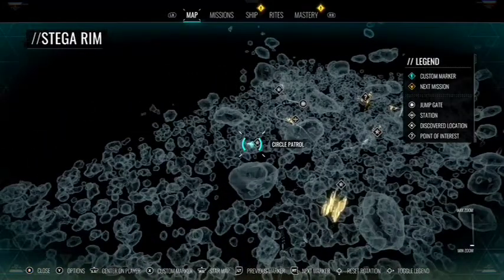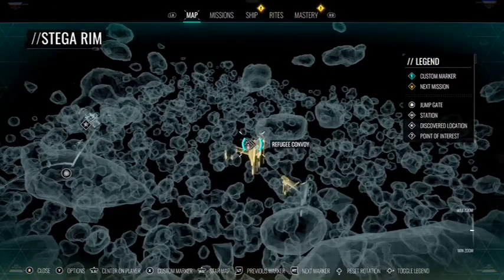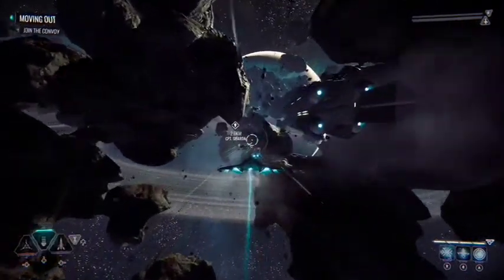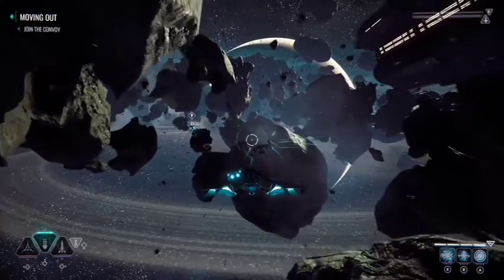The next upgrade to look out for is the Crystal Capacitor, which increases the Rite energy bar by 1. It's more for the beginning and middle of the game. You're going to be using the Refugee Convoy — once you collect all 3 and start the convoy, you'll get the upgrade. You can do this very early after entering Stega Realm: just complete the first couple of missions, find the Refugee Convoy, complete it, go back to Stega Central, and your reward is a level 3 Gatling Gun.